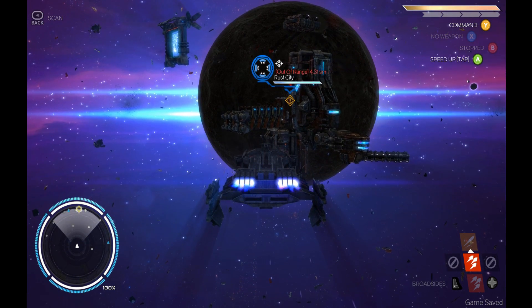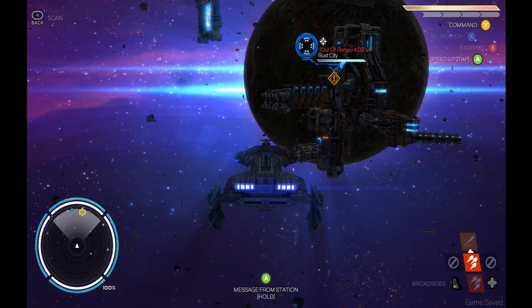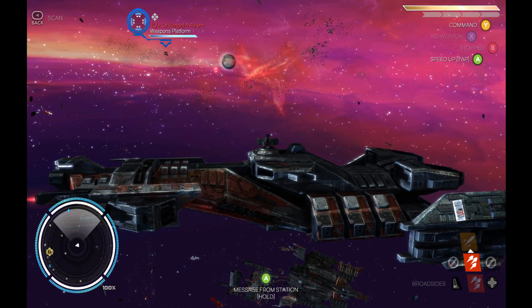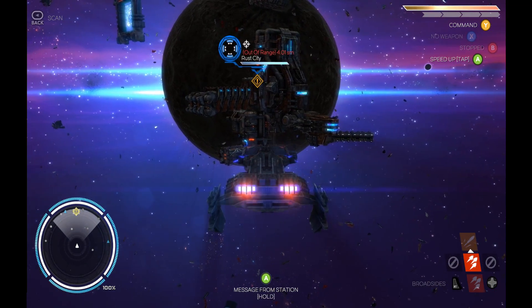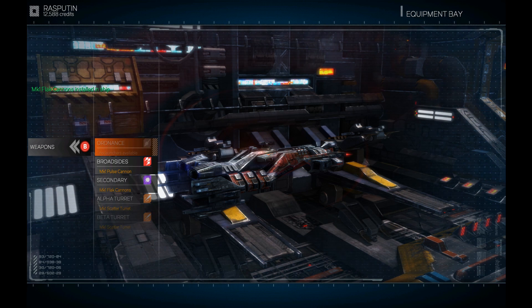Rebel Galaxy is an open-world adventure that has you play as a pilot who received a message from your Aunt Juno. The game starts you off with a quest to track her down, and in doing so, you're introduced to the overall game through a series of well-thought-out and fairly standard tutorial missions. As with most open-world environments, you're free and clear to do whatever you want in between story missions.